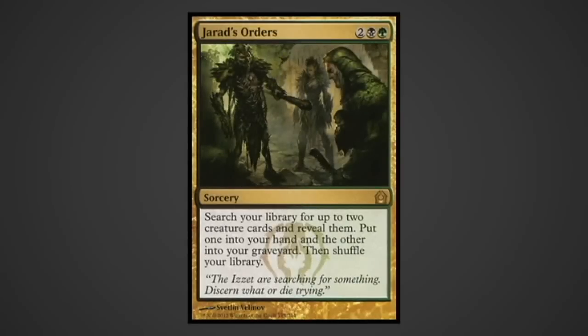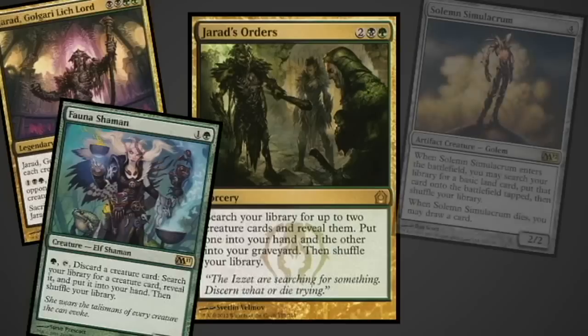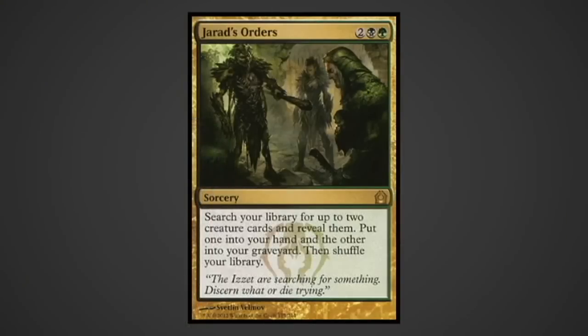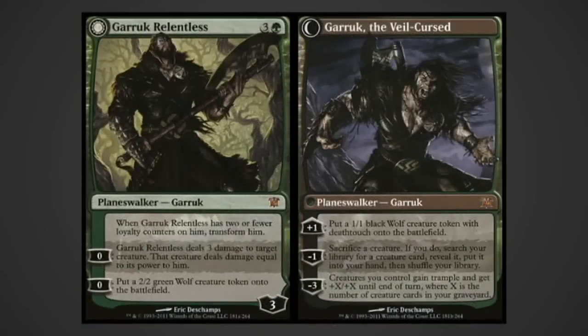Griselbrand's Orders is at its best fetching Griselbrand or Fauna Shaman into the hand, and Solemn Simulacrum or Wurmcoil into the graveyard - pretty much making this card a build-your-own-engine in a can. Garruk Relentless is absolutely nuts if he sticks around to transform. His ability to fetch a utility artifact creature every other turn can swing games when you need to remove an artifact in your way.